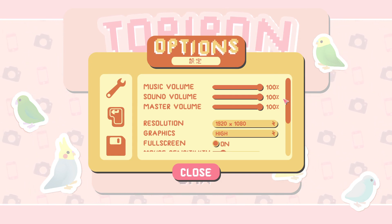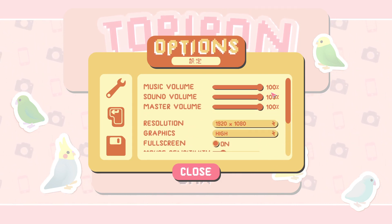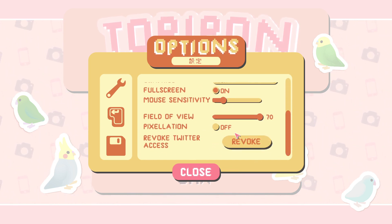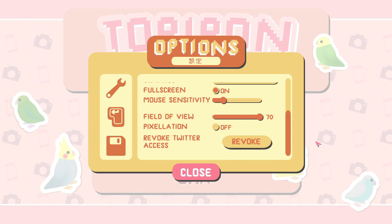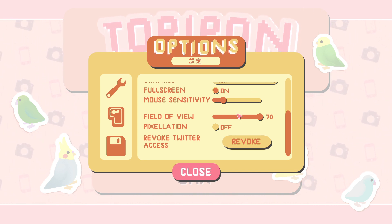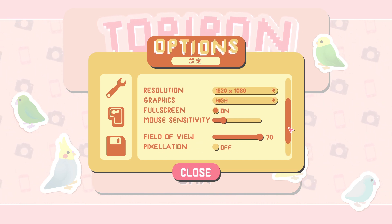Let's go over the settings real quick because some people like them. The game does have access to Twitter. If you have a Twitter, you can sign into it through this and the pictures you take in the game, you can tweet them out as you play it. We're not going to be doing that - it's just a cool thing that's there. The pixelation is on by default.